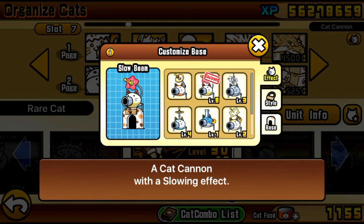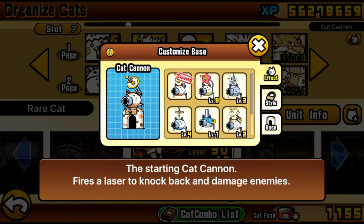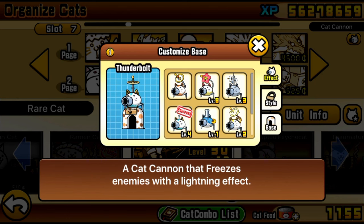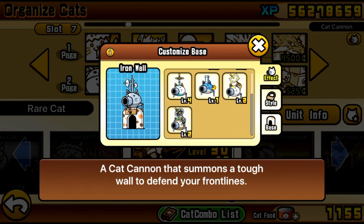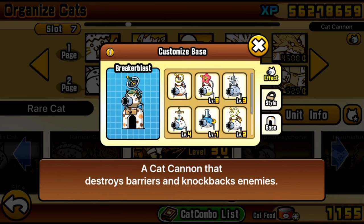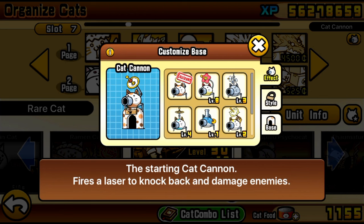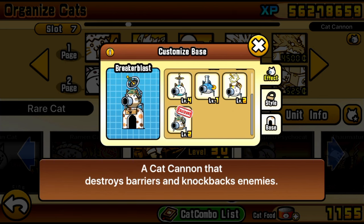I do recommend bringing Slow Beam for the cat cannon. Other cat cannons that knock back enemies are very risky. Just bring something like the regular cat cannon or Breaker Blast for a dire situation if Little Dark ends up hitting the base — use it as an emergency knockback to get back into the right position. If you don't have Delivery Cat, you absolutely must have more levels on your Camera or your Raman.